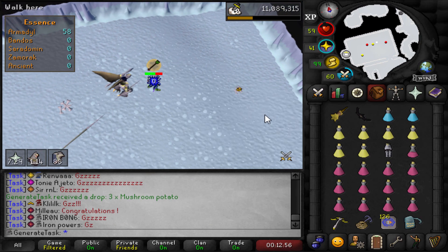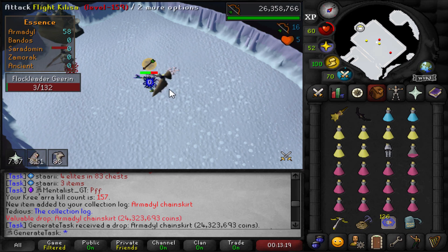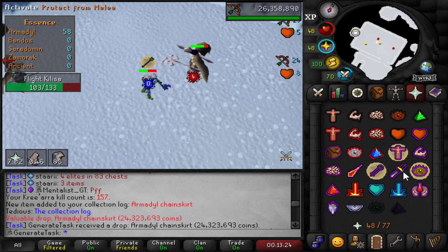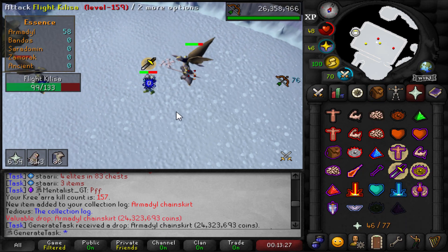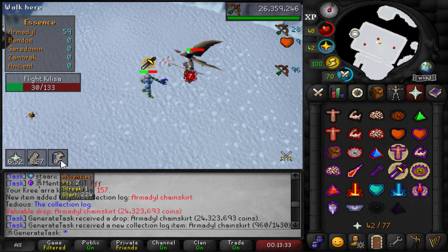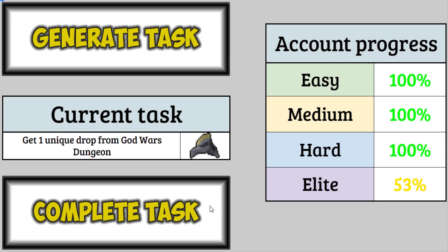24 mil — I didn't even know it was that much. Unfortunately probably the worst item to get as far as the armor set goes, because we really want the helm for the master clues, and the platebody is just the best item overall. But it's fine — I'm done with my task, I got the item, it's okay. 54% Elite. Let's keep completing at least one task every day and we'll be done with the Elite in no time.